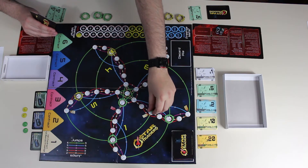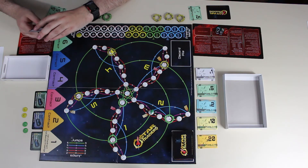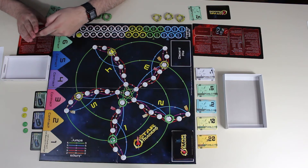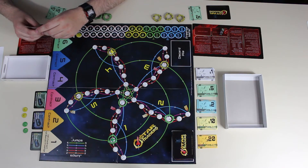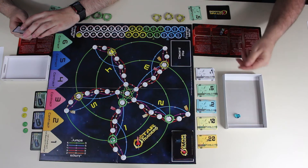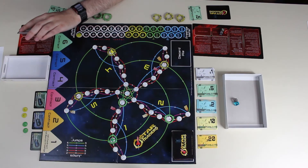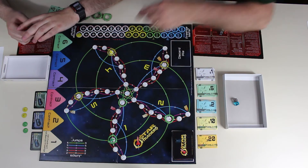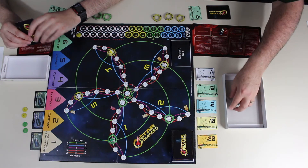We also have station jumps. If I'm over here and want to get back to Wells, I can jump there without having to roll — it still costs an action, but it's a lot easier than trying to roll a six. There's also one other type of jump — a random jump — which ends all your actions that turn, so it's typically good to wait until your last action. You roll two dice, and the numbers tell you which world you land on. You can only have one station per world, but you can have as many ships as you want.